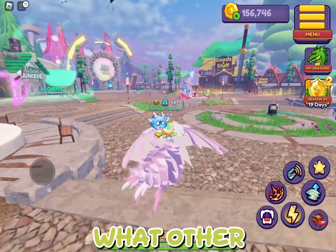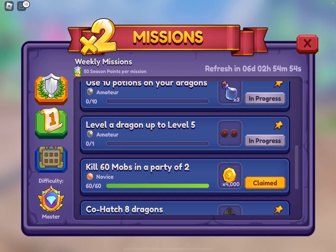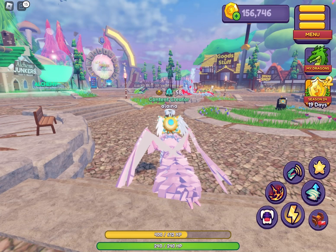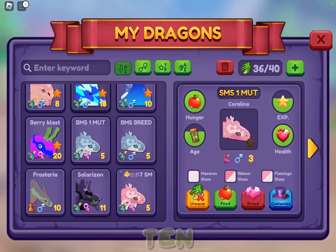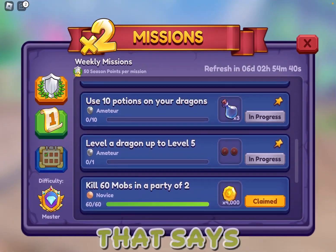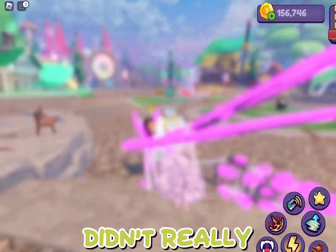The best way to do this mission is to feed it these golden apples because it gives a ton of XP — it gives 150, and that's really good. What other mission can we do while we wait? We can do the 10 potions on your dragon. We're going to do the mission that says use 10 potions on your dragon.